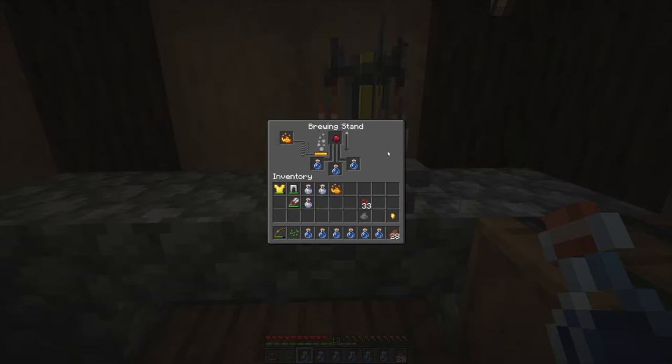That gives us a potion of weakness. If we drink it we're going to debuff ourselves with weakness effect. We're going to add gunpowder next to make it a splash potion. You can add gunpowder to almost any potion to make it a splash potion — you can throw it, the bottle smashes on the ground, and applies the effect to the area around where it impacts. So now we have a potion of weakness, and when we drink it we'll have negative four attack damage. Let's brew in the gunpowder next.